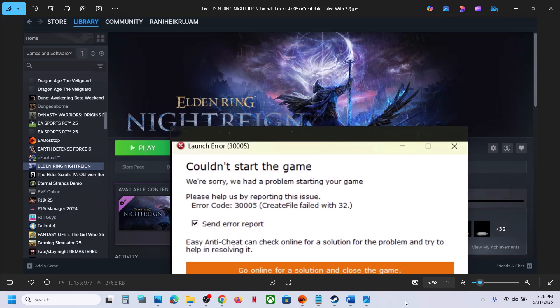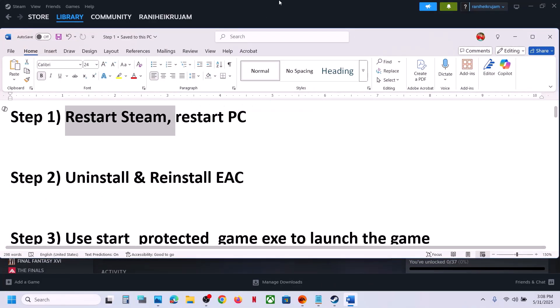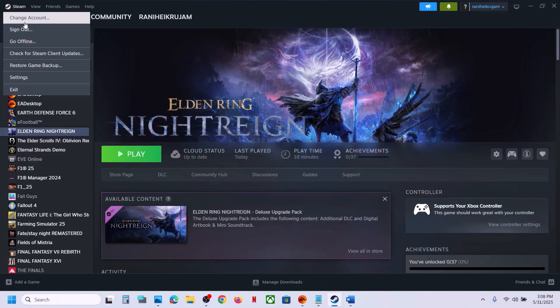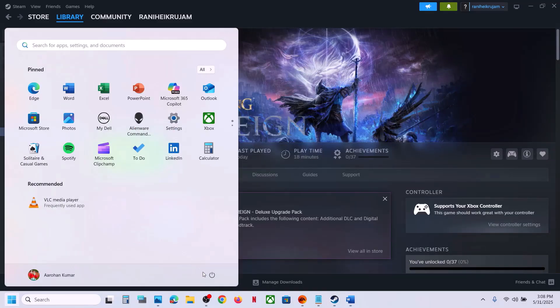The first step is to restart Steam. Do not ignore this step — just go to Steam, click on Exit, and then relaunch Steam. If that does not work, restart your computer. This has worked for many players, so it might work for you. Simply restart your computer and after the system restart, launch the game and check.